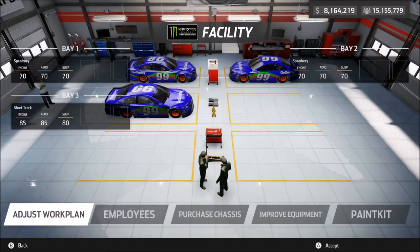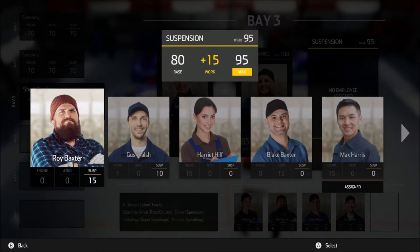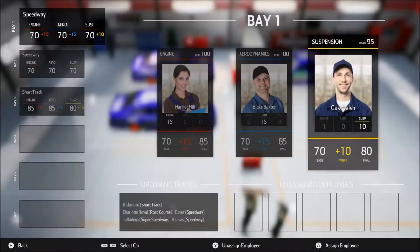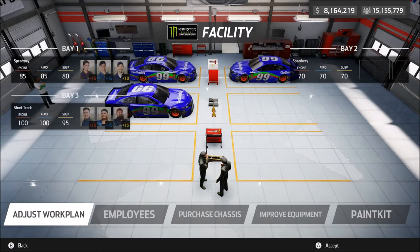Let's head in to prepare for the race, adjust the work plan, and we'll do short track. We'll get this one up to as high as we can — 95, 100, 195. After this we go to the road course, which we're not going to worry too much about, because we don't have a road course chassis. Bay number three, short track chassis, 100, 195. We got a start on bay number one with a speedway chassis.